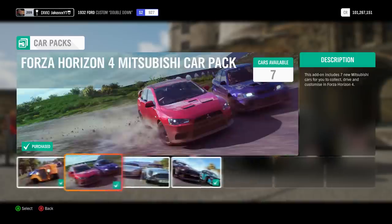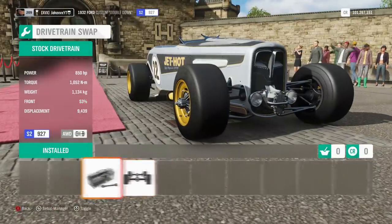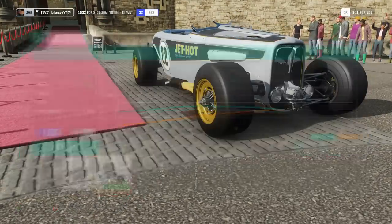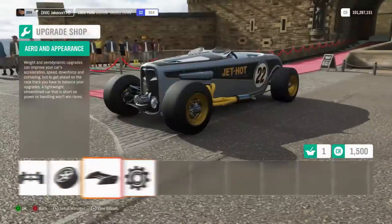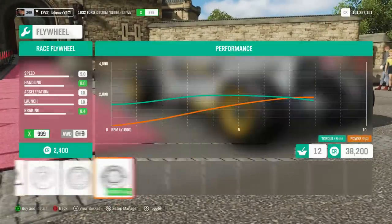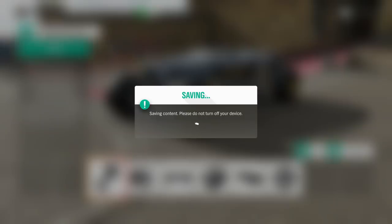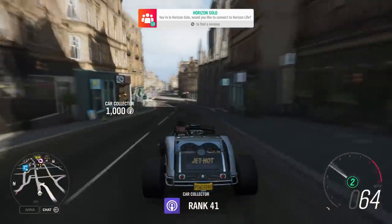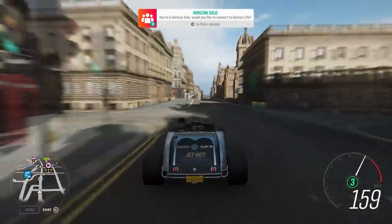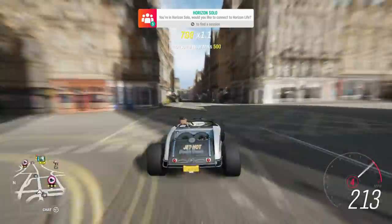We'll make it sort of a drag car, but we can still experience the new drift camera in the process. The car pack is available for free for all CarPass owners, but if you don't have a CarPass you'll need to buy it. Let's see how much horsepower we can put in this thing — it's already all-wheel drive. That puts it up to 1,805 horsepower. This is definitely the car we're going to play around with. Holy cow, that's got some good acceleration.